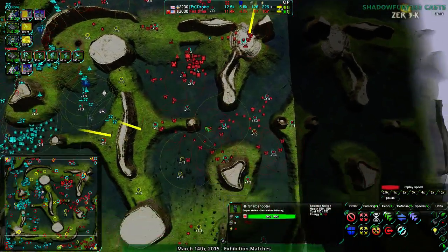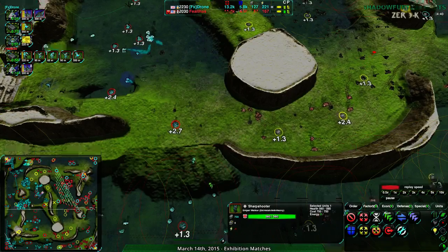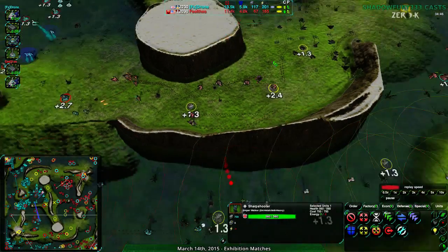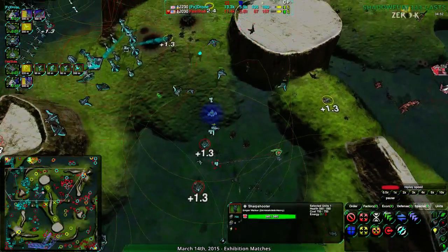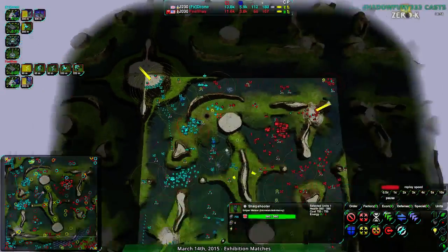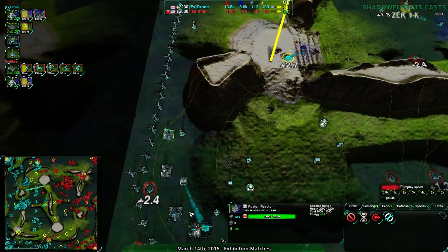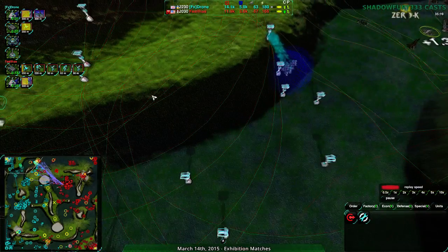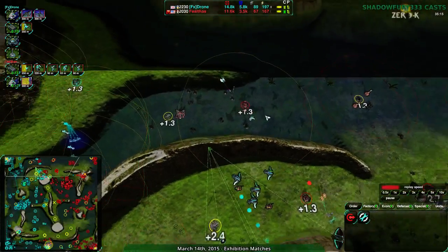Feltos has rebuilt the north side - they have rebuilt their base and gotten up their metal. But Drone has so much reclaim - they took all the reclaim fields. By the time Feltos took the same area of the map, there wasn't much reclaim left. Drone continues to take so much. At this point Drone has - yeah, they're reclaiming everything. They have their own Strider Hub too. 112 to 68 - Drone is way ahead economically. Actually that can't just be reclaim, it's got to be overdrive too.